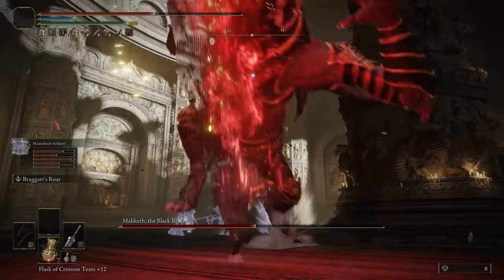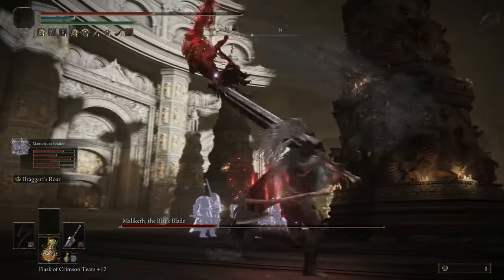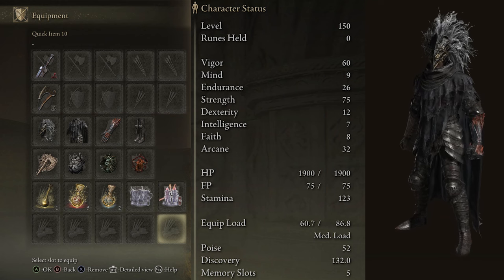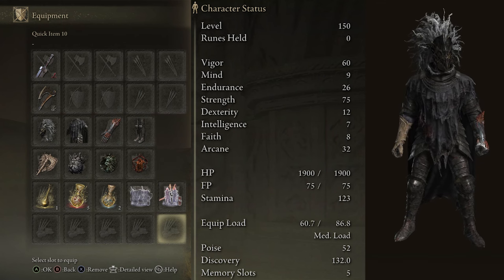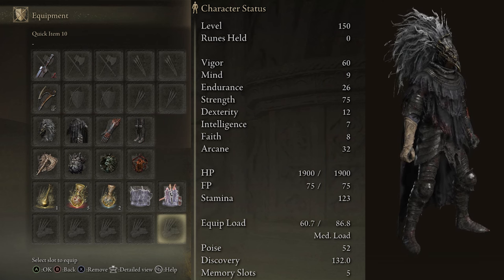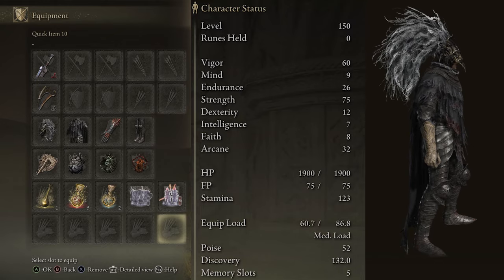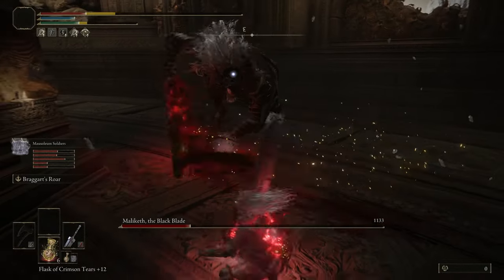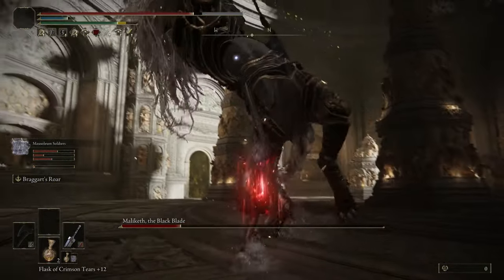Luckily, the armor we use does offer a good amount of protection as well. To match the Guts look, grab the Knight's Cavalry set and use the chest and legs. You could get away with the gauntlets too, but I found the Drake Knight gloves look better. For the headpiece, you have two options: Malekith's Helmet or the Black Wolf's Mask. There's also the option of no helmet if you want to customize your character to have the same face as Guts — there are videos out there with the exact ratios to match his physical appearance.